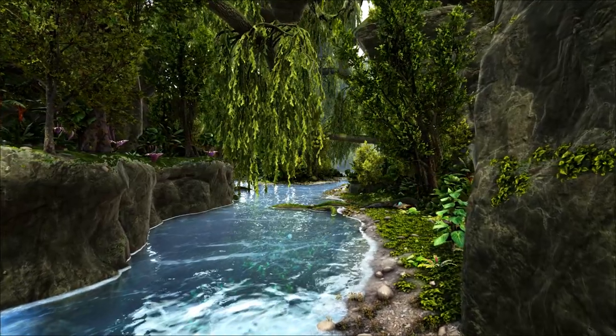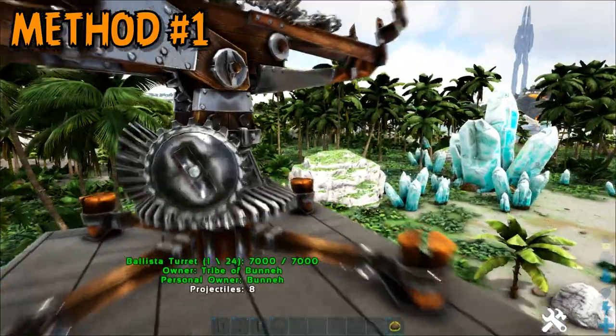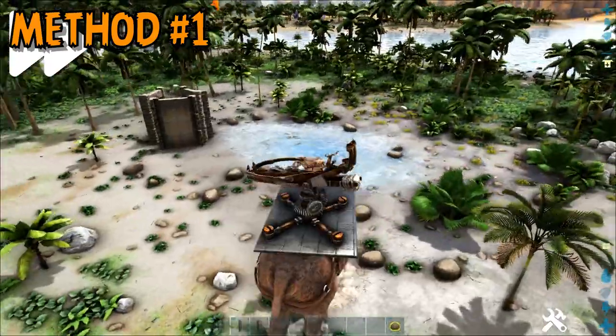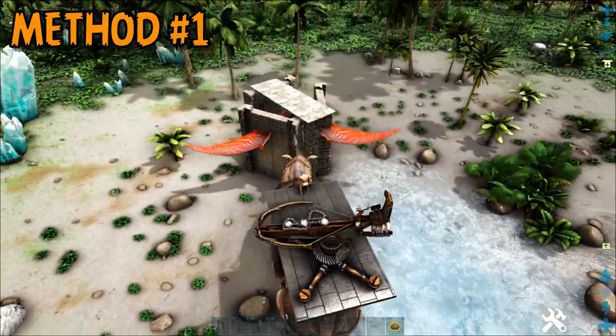While you can trap the Tropiognathus in a variety of different ways, I would recommend one of the following methods. Method number one is to use either a Paraceratherium or a Quetzal with a platform saddle, and a mounted ballista turret with chain bolos to immobilize the Tropiognathus. Once it's stuck in place, quickly place small dino gates around it with a ceiling over top. Just make sure to leave a space between the dino gates so that you can later fire more chain bolos when it needs to be fed.